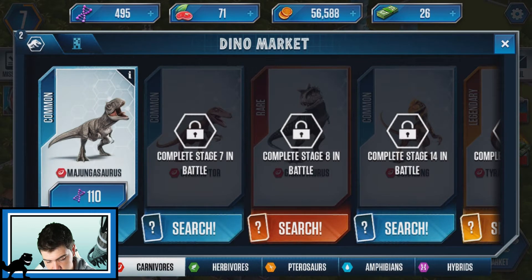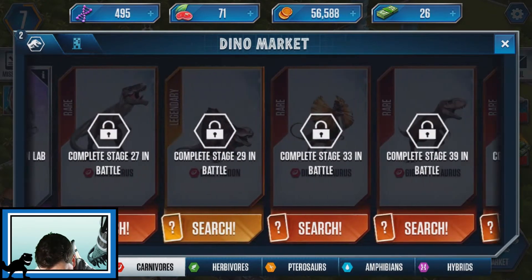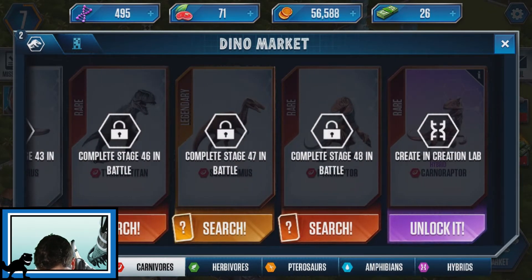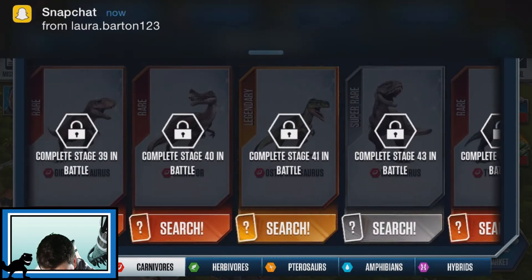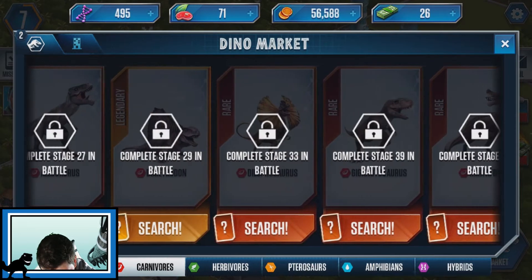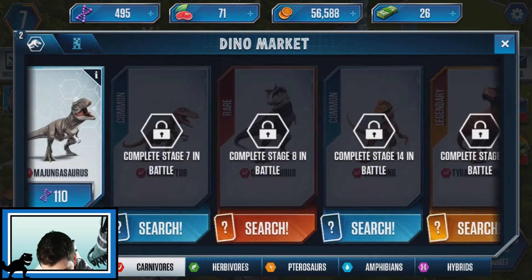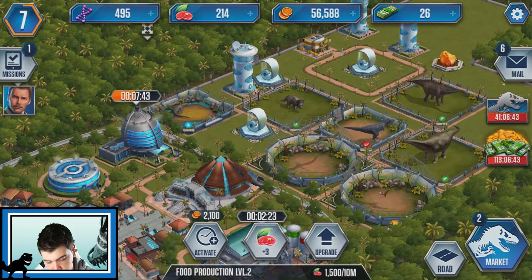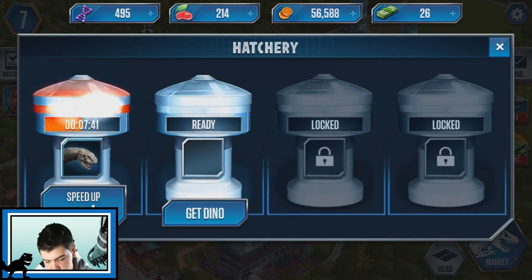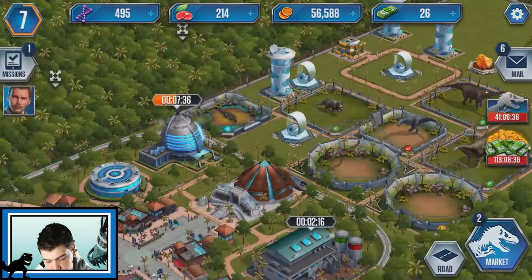Carnivores - here we go. We've got the Majungasaurus. Next is the Velociraptor which is the last one, then a Carno Raptor? Wow, where's the T-Rex? Spino Raptor? Okay I have no idea. Give me my food - we get this in seven minutes as well, this little monster. Should we have a go at completing battle stage seven?